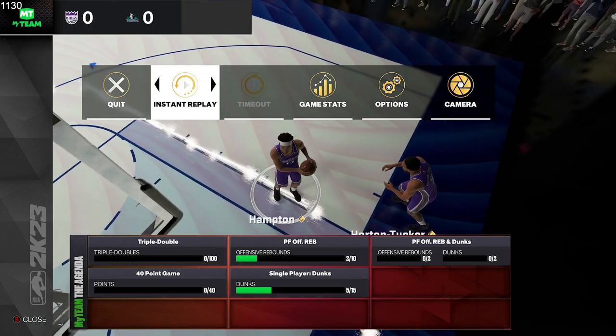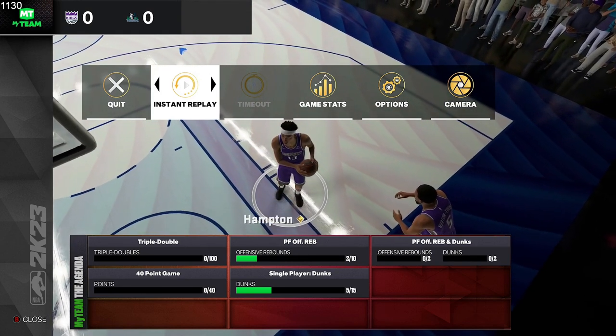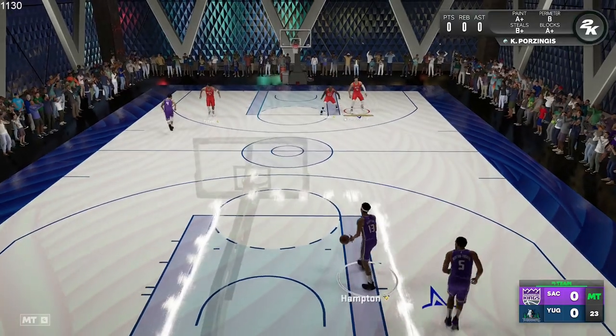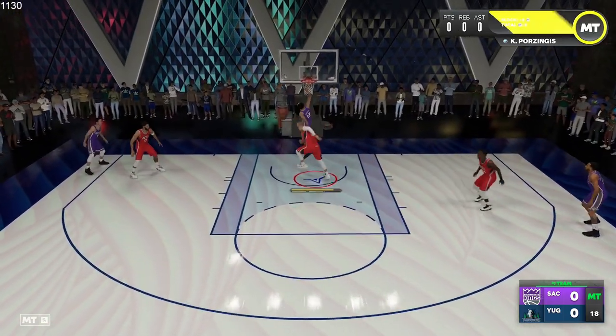They're about to bring up the ball with RJ Hampton. I'm gonna control Porzingis and I want him to get on RJ Hampton. To do that you have to switch — you have to hold A near him. So let me hold A for a second and let go, and now he has the ball. Let him get into the lane.